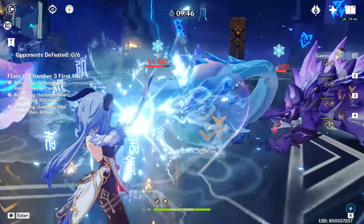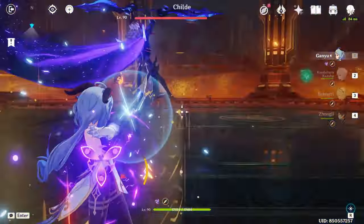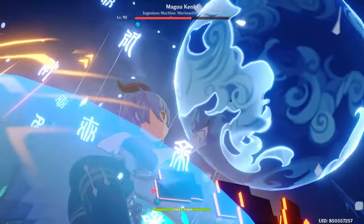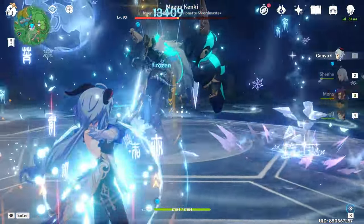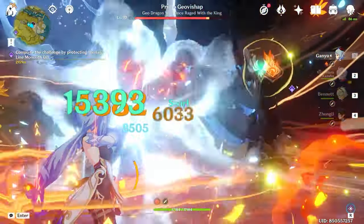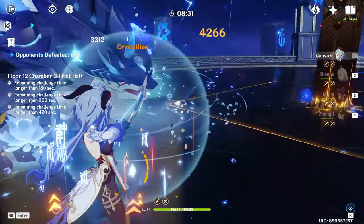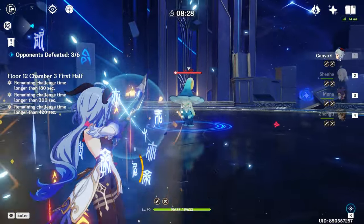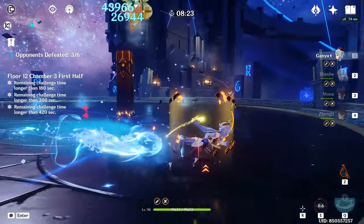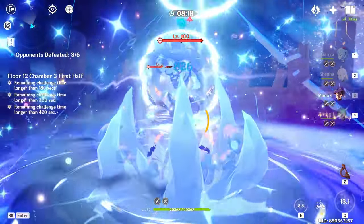Ganyu is an extremely powerful character who can be played in a multitude of ways. Being a cryo DPS, she has access to both freeze and melt comps, while her elemental burst's long uptime and off-field cryo application also makes her a very good burst support. When played as a DPS, Ganyu heavily relies on her charge shots for the bulk of her damage — her charge shots have ridiculously high scalings and deal AoE damage, thus making them extremely strong. However, her heavy reliance on charge shot gameplay might not appeal to a lot of players.